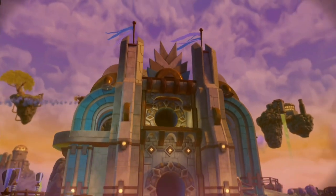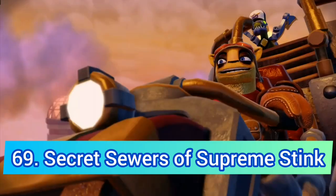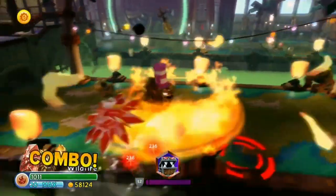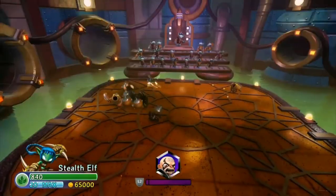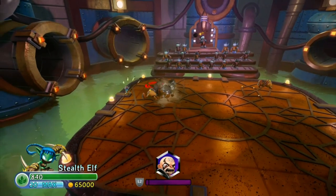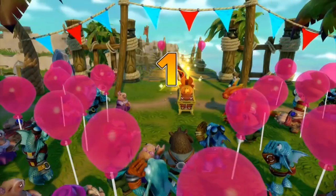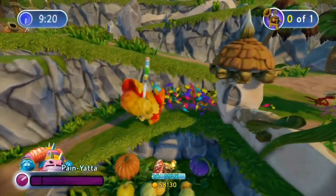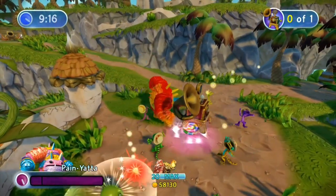At number 69 we have Secret Sewers of Supreme Stink. I really like the level design here — the sewers look as good as a sewer can look — and there's an arena battle at the end which is great as well. However, I can't look past a really annoying chomp chest quest and Piñata's quest sucks as well, but at least they bring back the singing geckos.